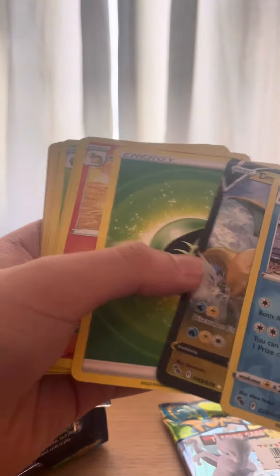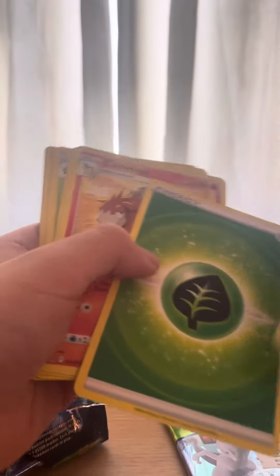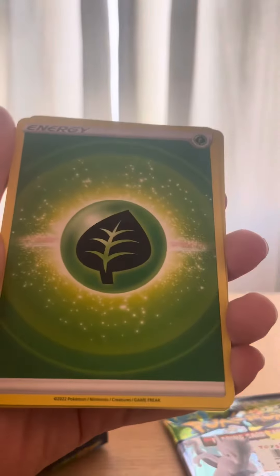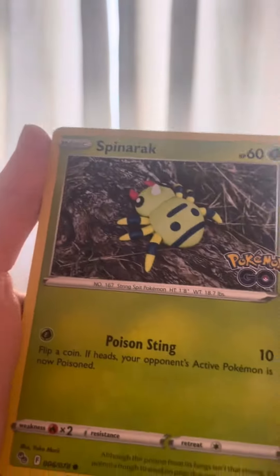Wait, where's the energy? Oh, it's right there. I'm gonna save that last card for later. Slowbro — it's a reverse Slowbro, leaf energy. Oh, that means good luck. Cancropped, Blonky, Ivysaur, a palm spot.